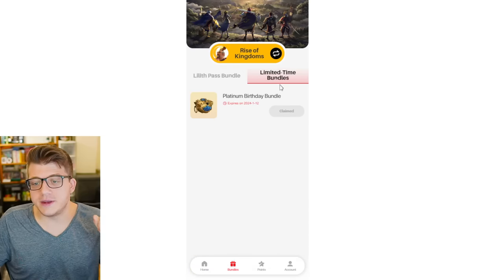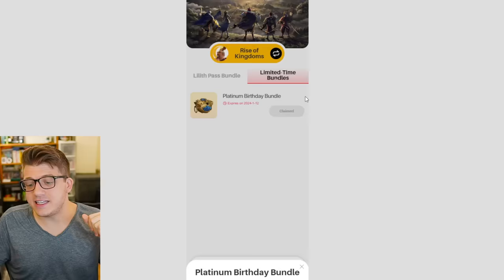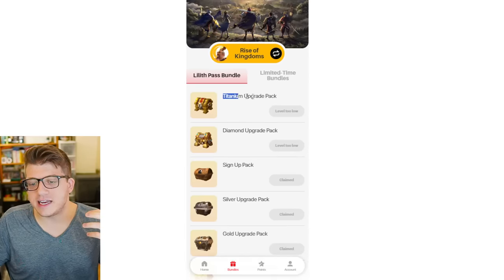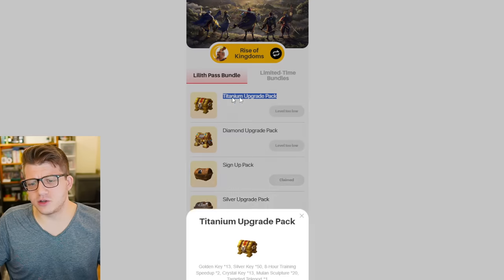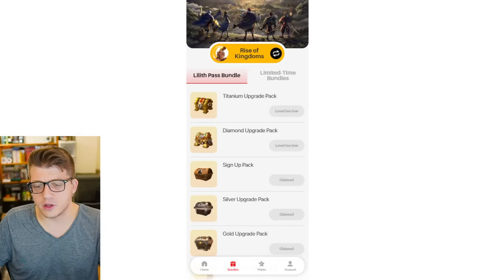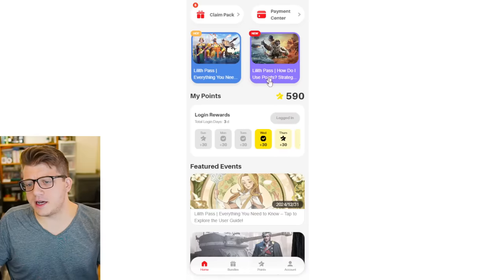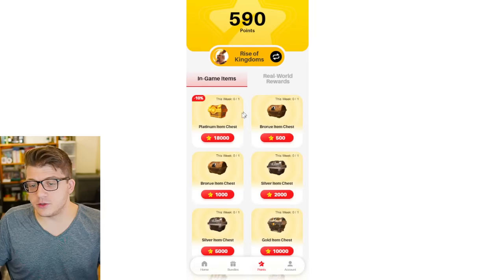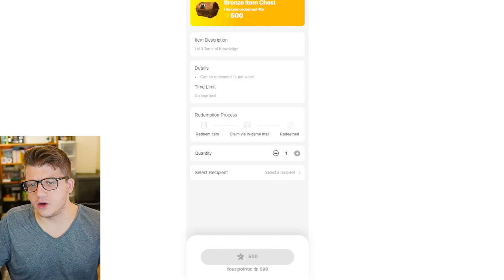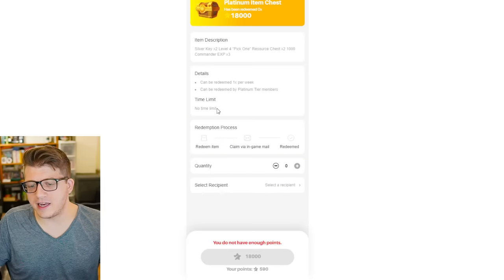Another thing to note is that there are limited time bundles and you get a nice birthday bundle when you give them your birthday information. The titanium pack gives you 20 Mulan sculptures — literally not worth it at all if you've spent that much money on the game, you've likely already maxed Mulan. Beyond that, you can also spend your points earned from logging in every day. You can get items like a level three tomb of knowledge — which seems really low — not worth it to me. The platinum item chest gives you two silver keys, a level four pick-one resource chest times two, and 1,000 experience times three. The rewards here feel insanely low.